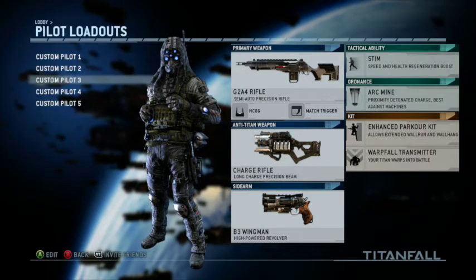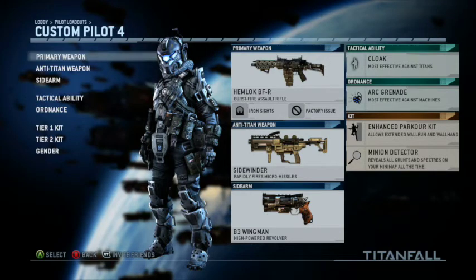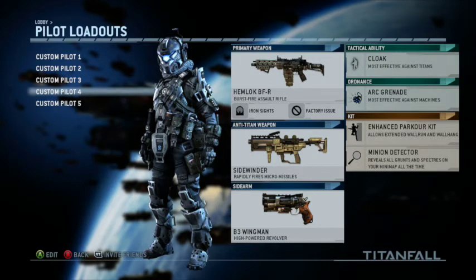My fourth class is the Hemlock BFR, a three-round burst gun — pretty good. I just unlocked it a couple levels ago so I haven't gotten attachments yet. I'm rocking Cloak on there for now, though I'll probably change it to Stim eventually. I have the Arc Grenade, Enhanced Parkour Kit which lets you run on walls faster and longer — helpful especially on maps with a lot of buildings. Minion Detector again, and the Sidewinder as my anti-Titan weapon, though I might put the Charge Rifle on there. The B3 Wingman sidearm again — I think it's the best pistol in this game.